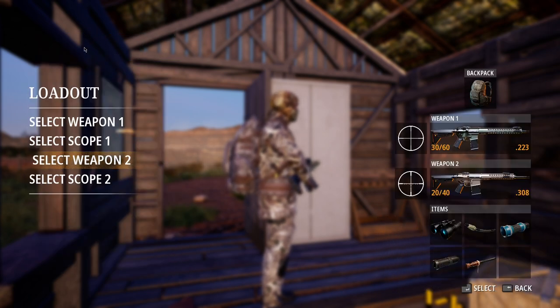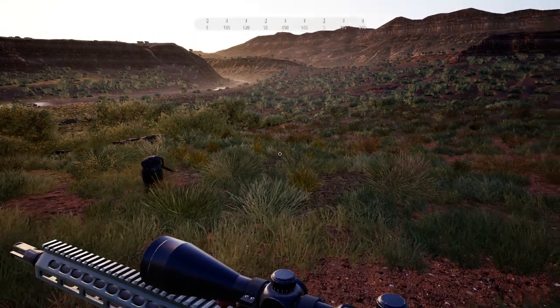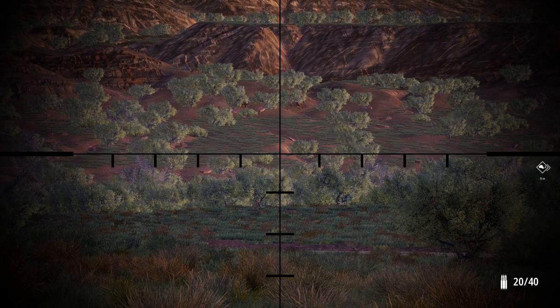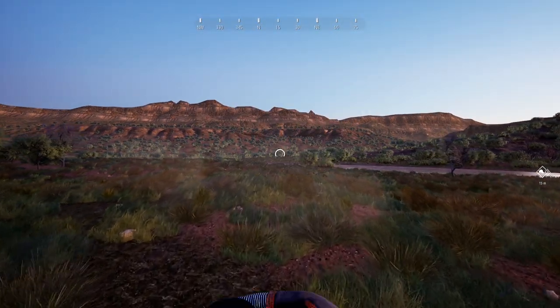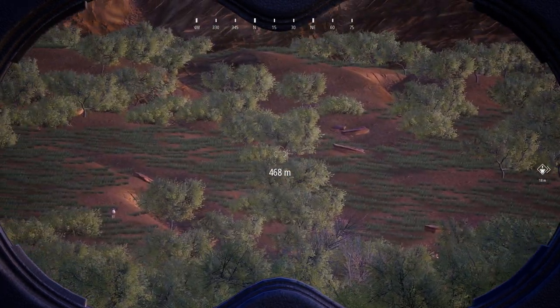I don't know if we'll be able to take the bison with the guns we have currently, but hopefully we can. We're going to fast travel to this tent right here and see if we can find anything good in this area. We actually have a pronghorn right there — I'm not sure if it's a male or a female, though it definitely looks like a male. We're gonna go over and try to kill that.